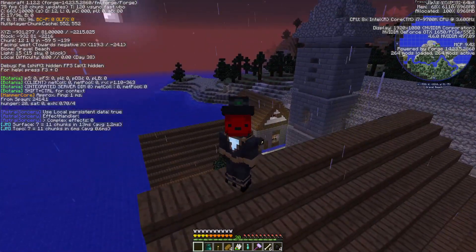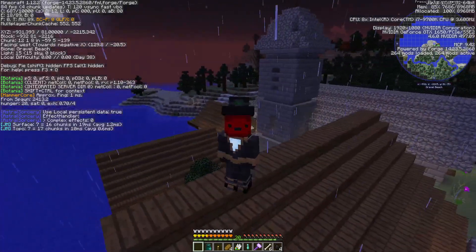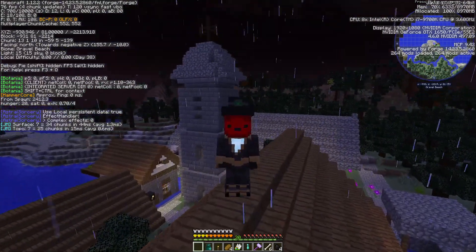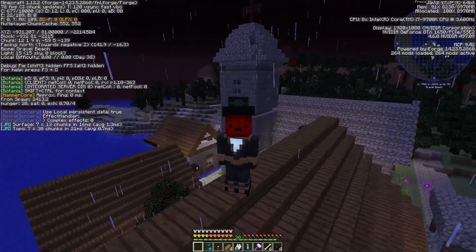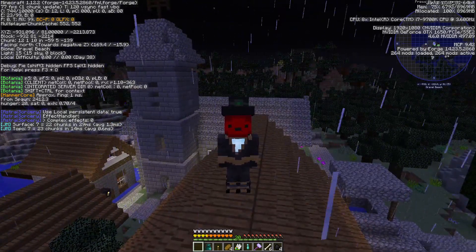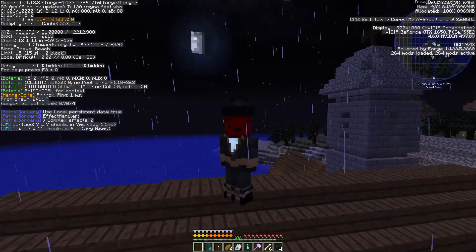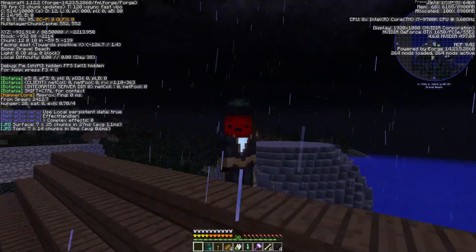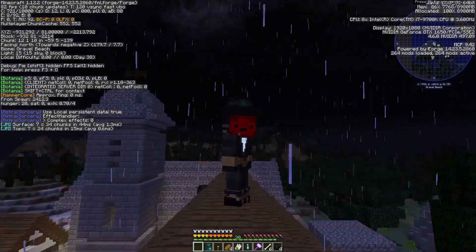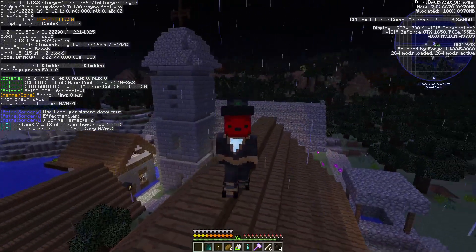You can then use the slash locate command to find one of these villages and keep doing that until you find one with a church. The unfortunate thing is that the tesseract — which is what you convert into a space stone, found in these churches — is different for each world. So if I find one in the creative world, it might not be there in the survival world, meaning I'd have to travel to different villages until I find one.